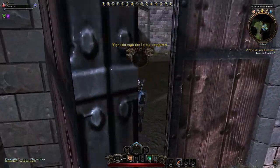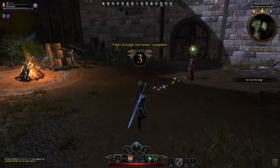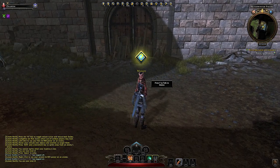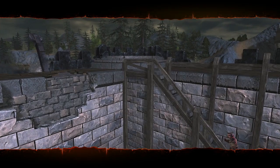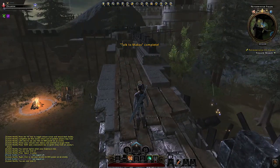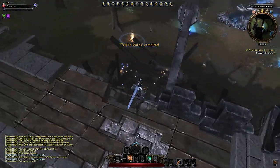Let's see what's behind this door — it's level 3, and we need Makos. So what do you have to tell me? Okay, go upstairs. Talk to Makos is complete.